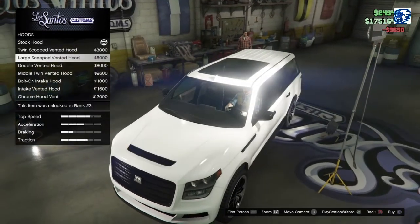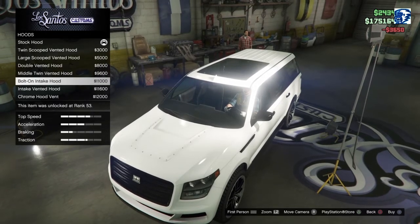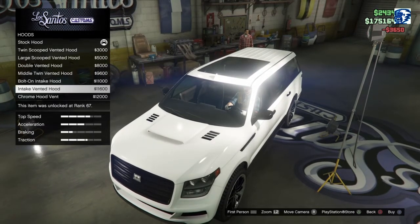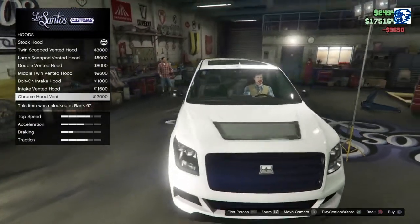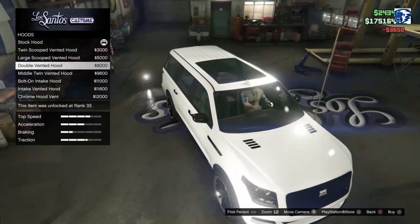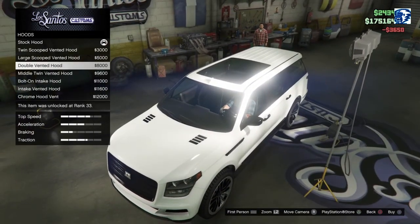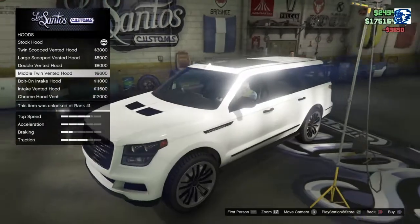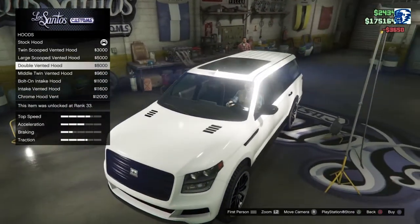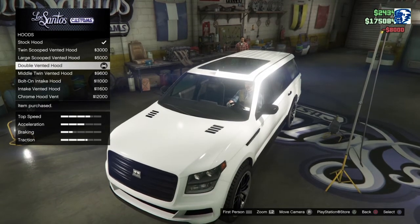Hood options. We got Twin Scooped, Large Scoop, Double Vented Scoop, Middle Twin, Bolt On Intake, Intake Vented Scoop, Chrome Hood Scoop. I like these — very simple. Yeah, we'll go with the Double Vented Hood.